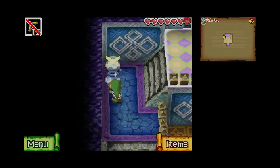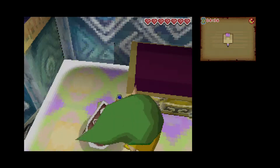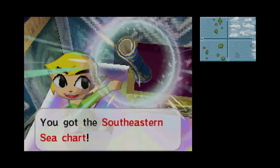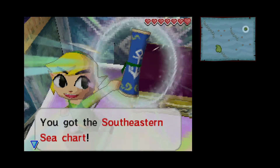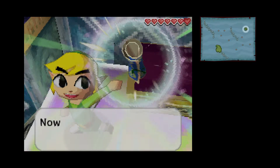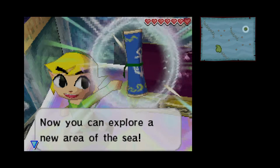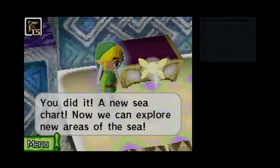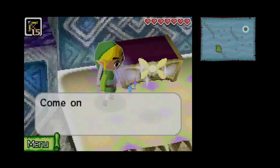So now we have a pedestal. I really hope that we never have to go back here again. We got the Southeastern Sea Chart from this, which only has two islands. One seems like it's surrounded by some sort of ice barrier. Now we can explore new areas of the sea.